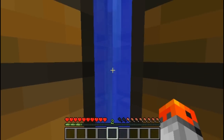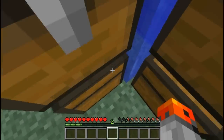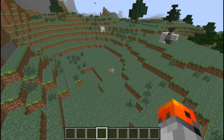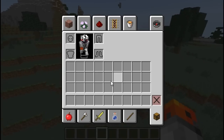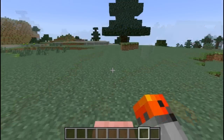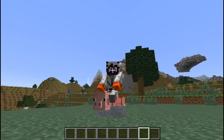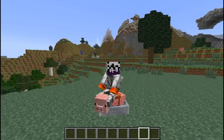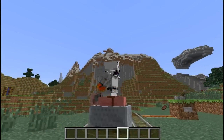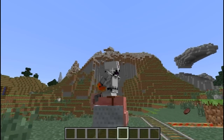You can swim up water streams through the corners of chests, because chests are actually smaller than one block. Press F3 and B and you'll be able to see the hitboxes of entities, including yourself. You can ride a pig with a saddle inside a minecart to make some sort of a car — and the controls are backwards. If you're riding a saddled pig in a minecart on rails, you don't need powered rails to travel.